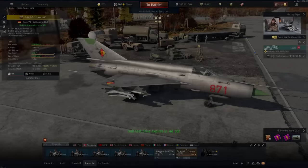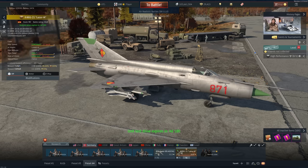Welcome back. Today we are going to be taking a look at the MiG-21 Lezure-M. If you are not familiar with this vehicle — yes, it's a MiG-21, and yes, it's a MiG-21 BIS. It's not a different version.